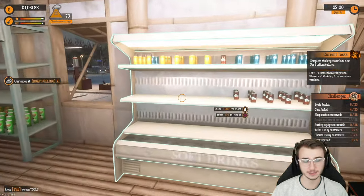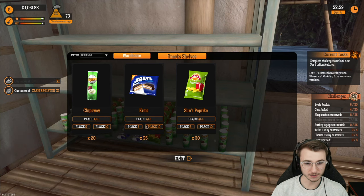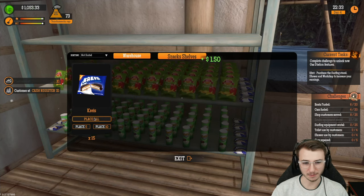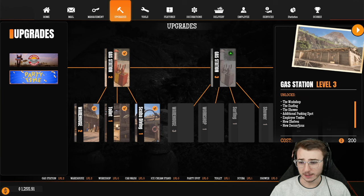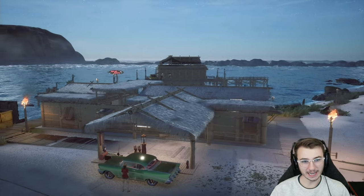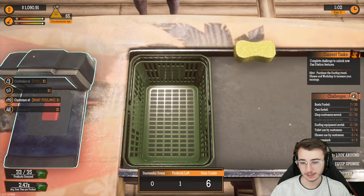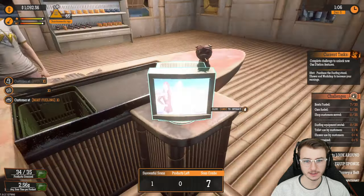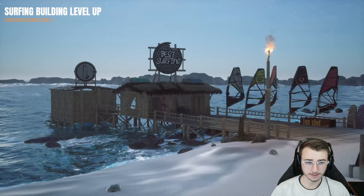Put a shirt on — nobody wants to see that. We're gonna place almost all of our beverages over there, then do 10, 10, 10, place all. The drinks are filling up quick. Gas station level 3 only costs 200 bucks. It says employee trailer, so I'm hoping... well, there's no trailer in here, so it's gotta be somewhere. Our next objective is to purchase the surfing stand, shower, and workshop to increase our earnings.